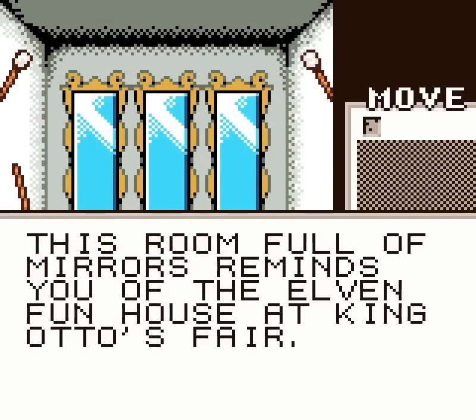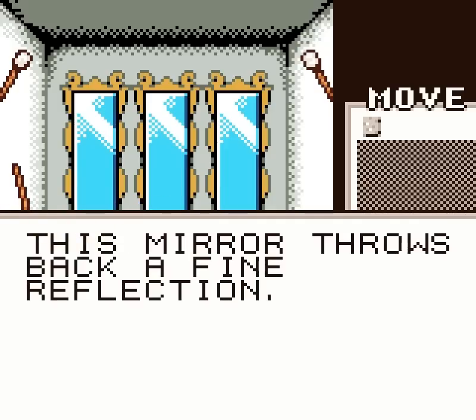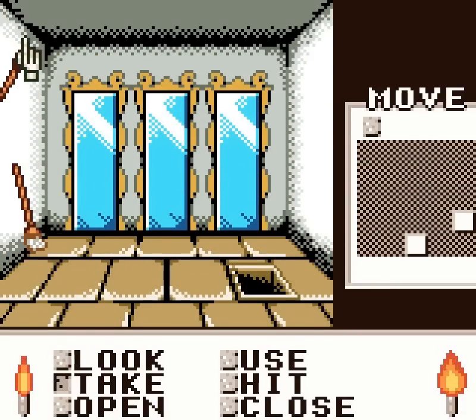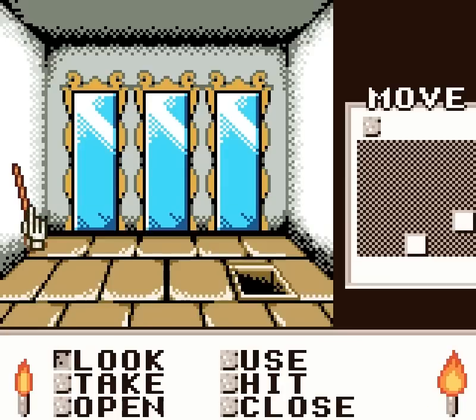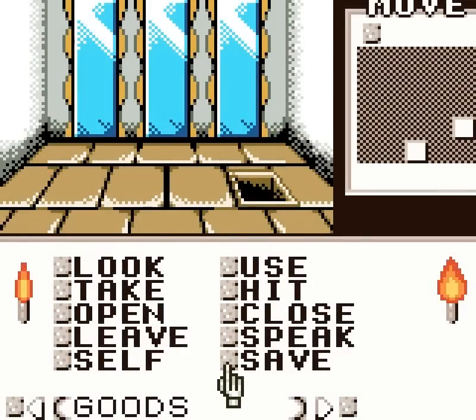This room full of mirrors reminds you of the Elven Funhouse at King Otto's Fair. These mirrors are very, very important. Let's look at them — the mirror has a carved oak frame. This mirror throws back a fine reflection. There are more torches — we can take these torches. We can also take this broom. Can't take the floor, but we can take a broom. This broom looks remarkably like the one owned by the sirens of the Isle of Yeklam Irrit. I'll take your word for it, because I've no idea. The broom is in hand. Let's save! Because this is a room you can die in.